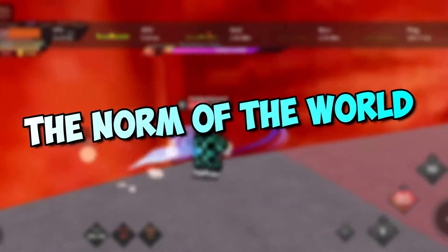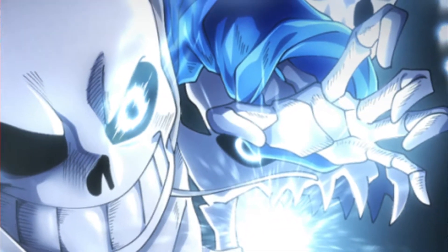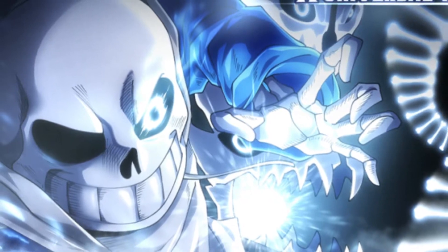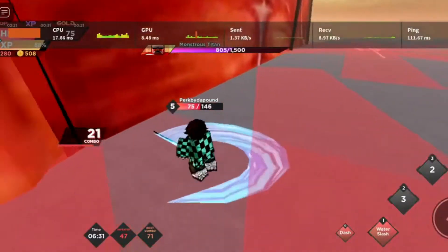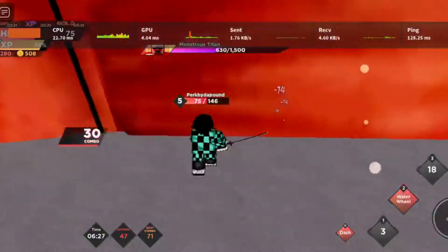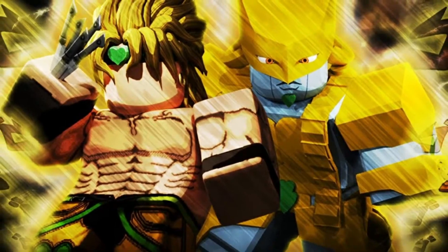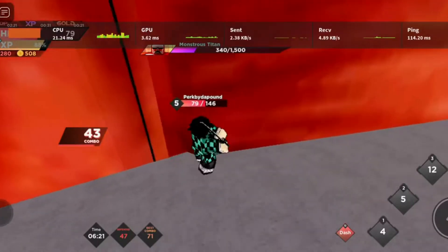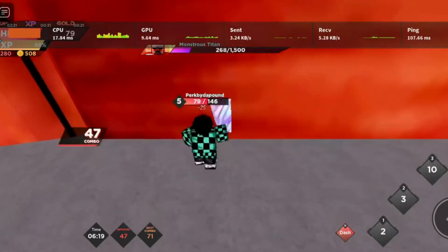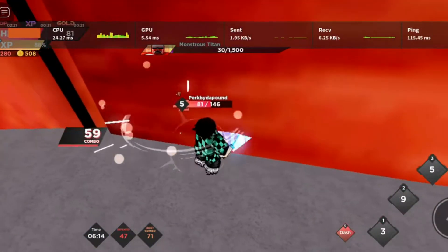To get The World, you need to have Shadow Dio. After you have Shadow Dio, you need to go to the woods where there is a chance of a shadow orb spawning. It will have the name 'Him,' and after you take the quest with Shadow Dio equipped, it will take you towards The World. Complete the quests and you'll get blood — just use the blood on your Shadow Dio and that's how you get The World.